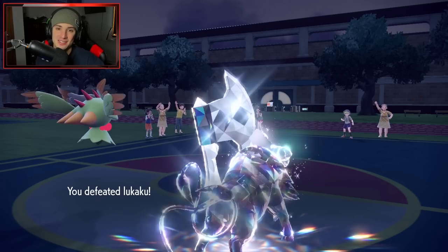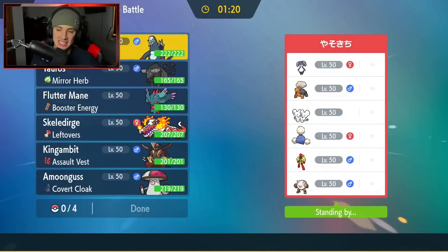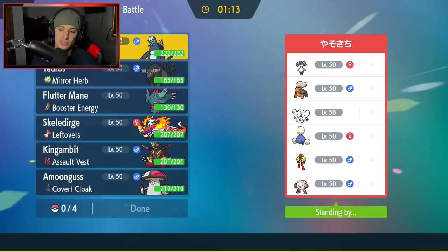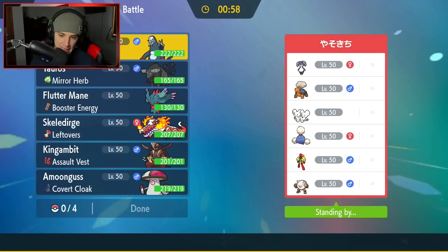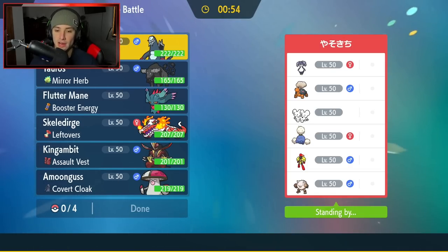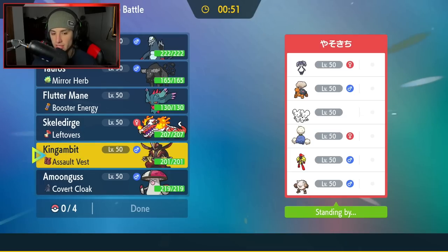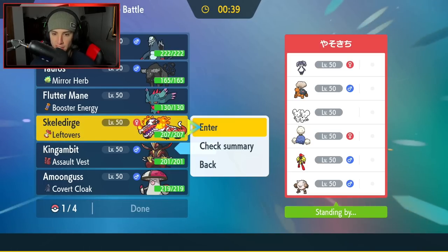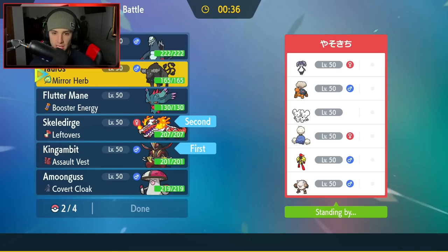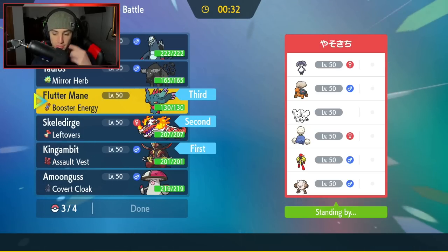Third and final battle — we're going up against a team with Jumpluff and Torkoal combo, they also have Indeedee and Armarouge, which is one of the best combos in the game right now. They also got Muscharna and Primeape. Haven't seen Primeape on the ranked ladder — its new evolution Annihilape is 10 times stronger, but Primeape can still get some work done. I'm scared of Indeedee and Armarouge. Kingambit doesn't do too badly against it. I'm going to lead Gambit and maybe Skelly Dirge. I'll bring Fluttermane in the back because Flutter Mane is a beast.